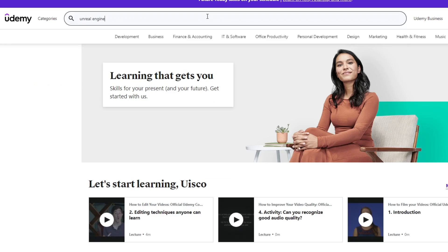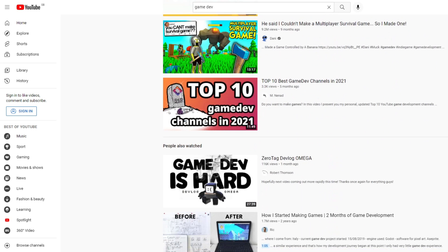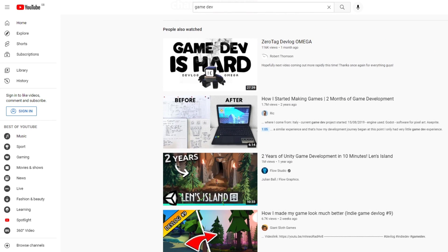For more in-depth tutorials, I've made courses on the platform Udemy about creating full game projects. With your content creation on platforms such as YouTube, you can also choose to sponsor your videos if you'd like to do that.